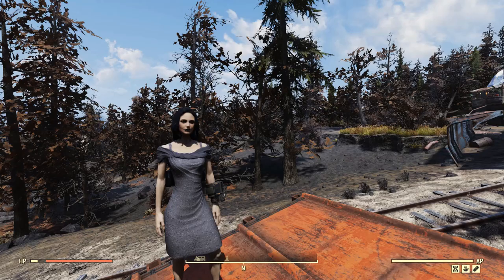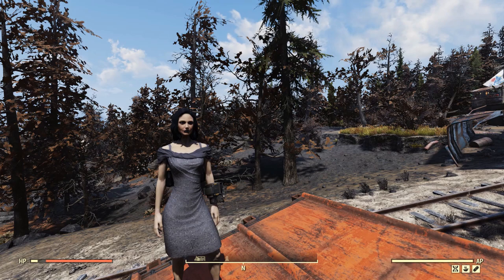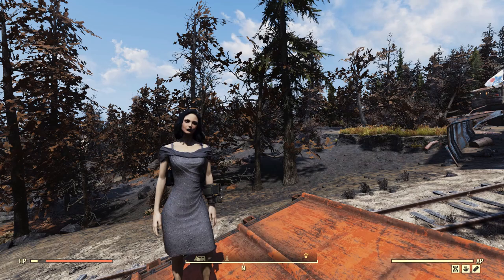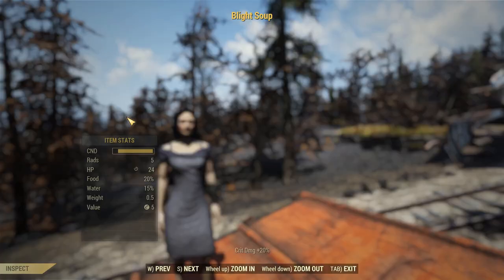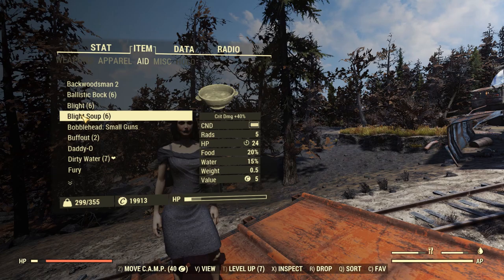Now that you know the value of this item, I'm going to show you how to get it. Hello, this is Captain Food Build. In my Stealth Commando Guide, I mentioned a food I recommend for all Stealth Commandos. Provided you've got the Herbivore perk, this particular food gives you 40% more crit damage — it's called Blight Soup.